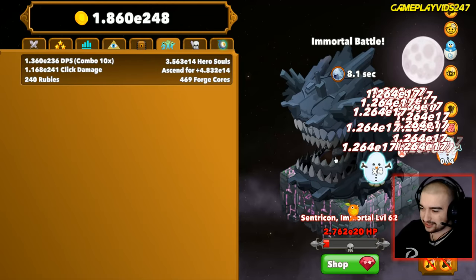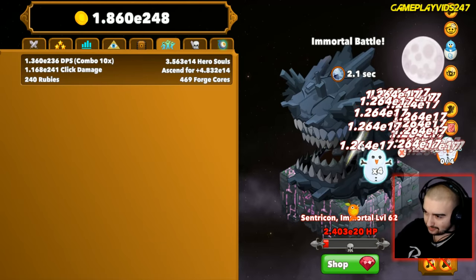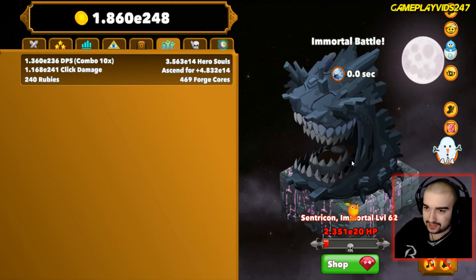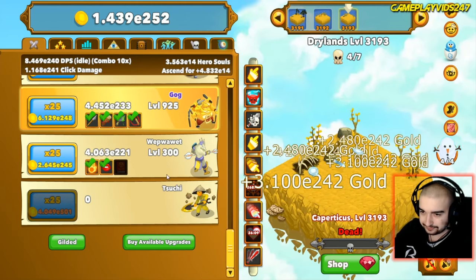We could probably be doing a lot better damage if we had more immortal damage, but we don't. The auto clicker cancels, which cancels my idle boost - but I just got it back, fantastic. Let's click on that clickable there.